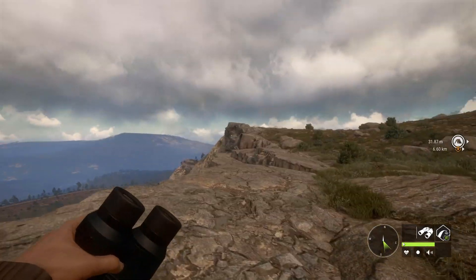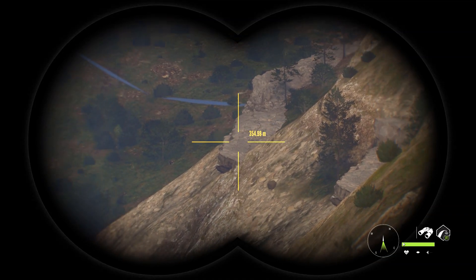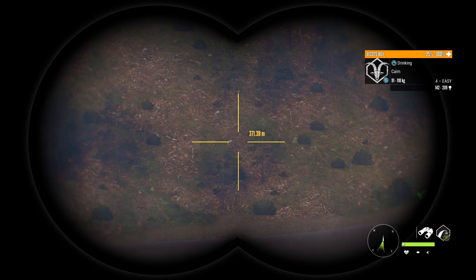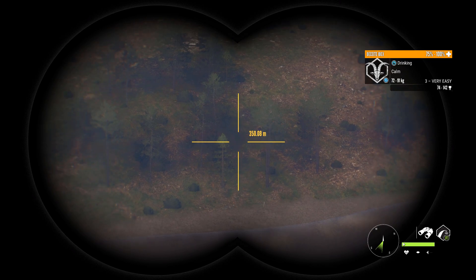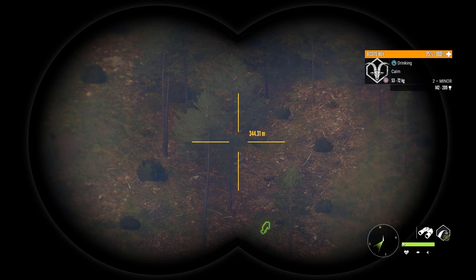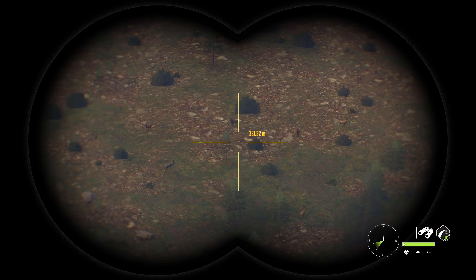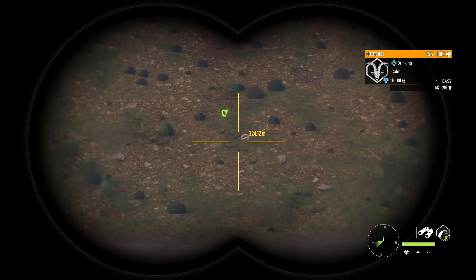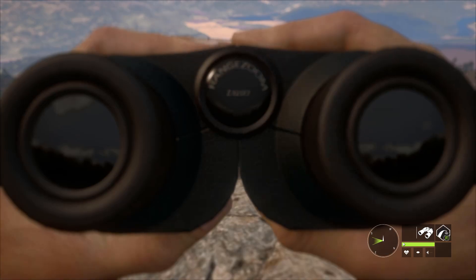Once you spawn in at your tent, you've got all these little lookout points. You can go way down there, and you can already see we've got sheep down there — some Mouflon and some level fours. Just look at all the Basidis over here. There are tons more the farther you go down to the left — tons and tons of Basidi Ibex.